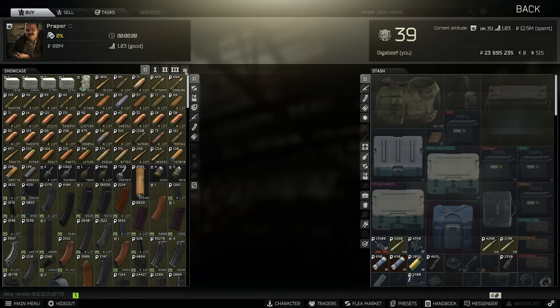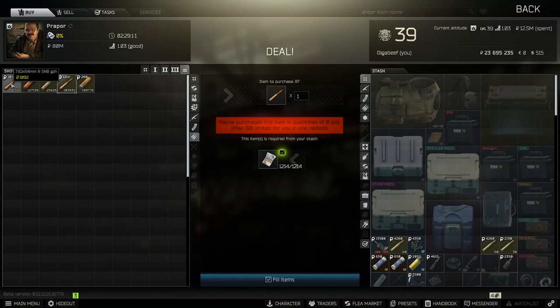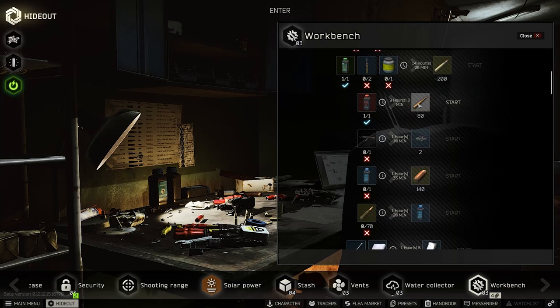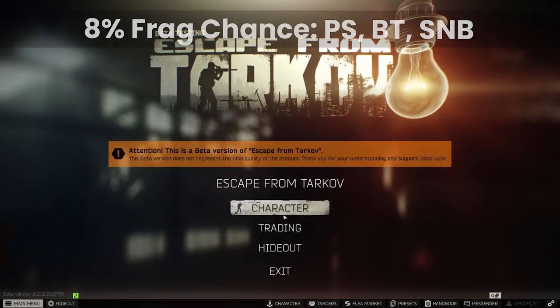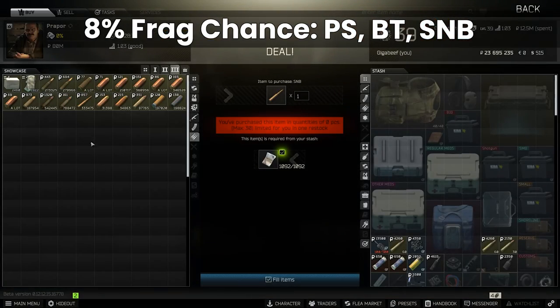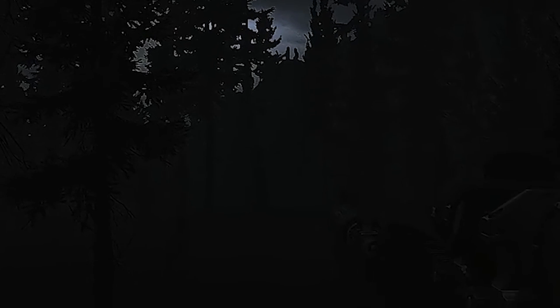Unfortunately, you can only get BT at Prapor level 4 after finishing Punisher 3, and SNB at Prapor 4 as well. However, there is an easy craft for 1 red gunpowder for SNB, and PS is available at Prapor 3. The frag chance on all these rounds is 8%, so 8% of the time you'll 1-tap the enemy to the thorax on a penetration — which is maybe why people think these rounds can in general, but it's the same likelihood for all of them. The only real downside is that BT is a tracer so it could give you away, but you're not spam-firing on full auto, and I haven't seen a problem using it with the SVD on semi.